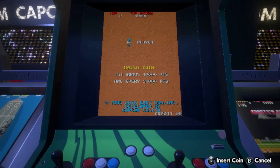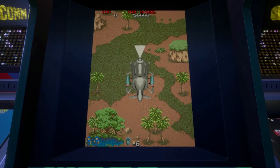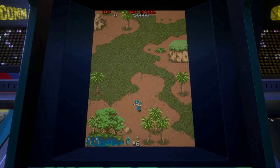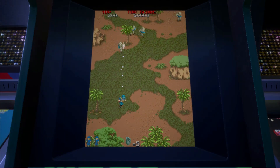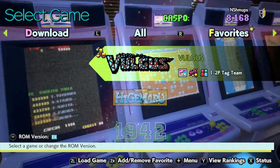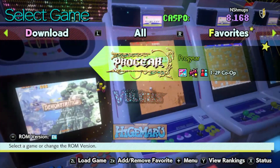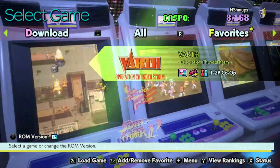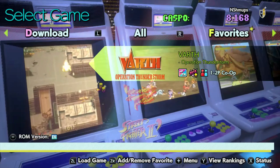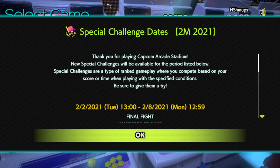Once you've played around there, you're going to want to dive into the games themselves, and there are a bunch of further options to play around with. These vary game to game, but you'll often be able to adjust difficulty, number of lives, and the speed the game plays at. Controls are also fully mappable for all games, which is really necessary because some of the default mappings are not very smart. You may also notice icons next to the games' names — these indicate special challenges or limited time activities. The coin stacks are for periods where that game provides extra Caspo points, the 9999 is for score chase modes, and the stopwatches are for limited time challenges, which offer various alternative ways to play that change over time.